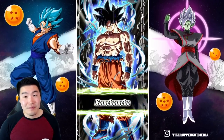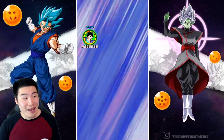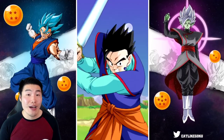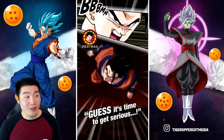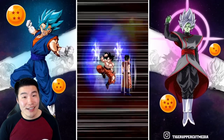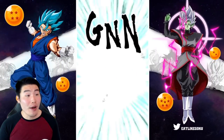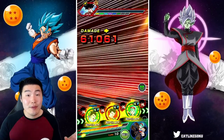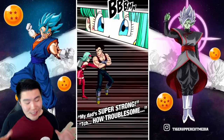We just took 70 damage there from a super. From STR UI Goku - you guys know how hard this guy hits and how much damage this dude can do. We just took double digits from a super. No items, of course - everything's live here, everything's real time. No items used. Double digits. And just look, in comparison, how much damage these other guys are taking.